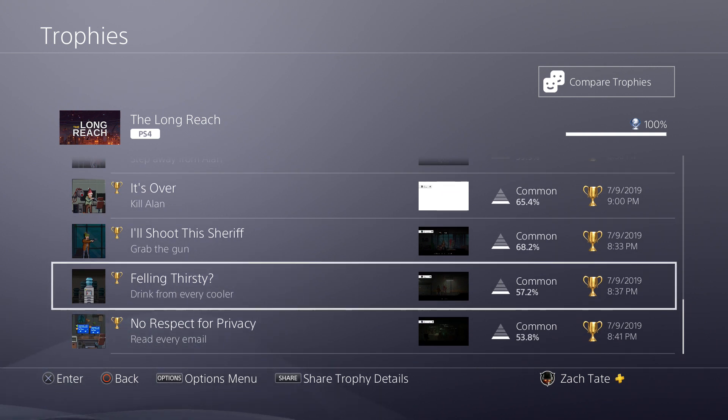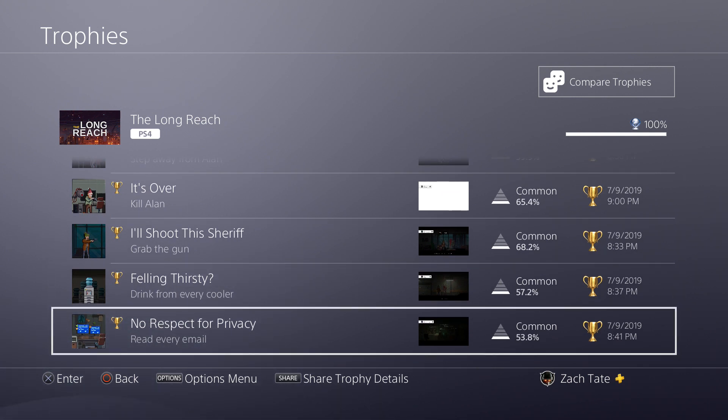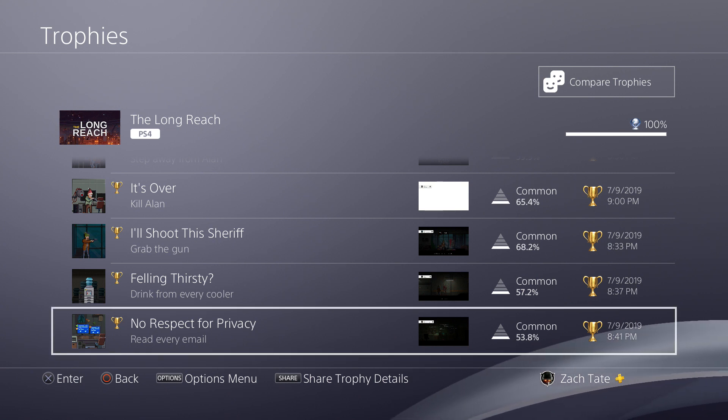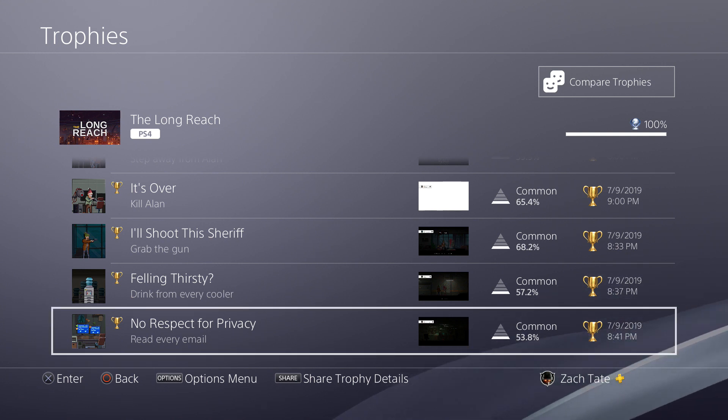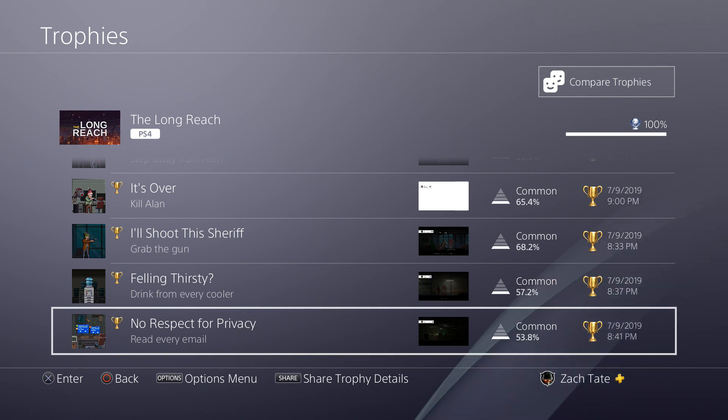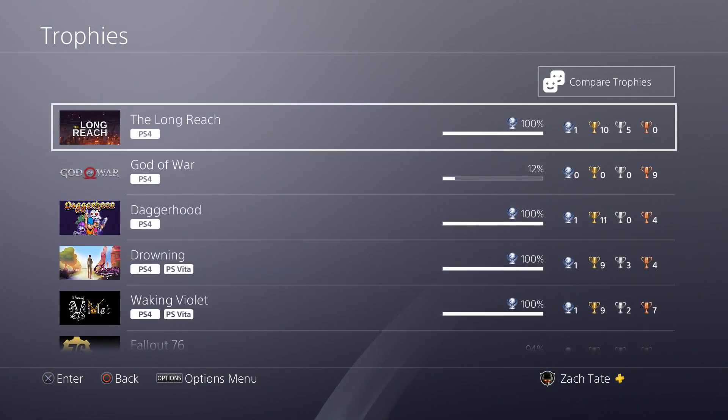Finally, you have two collectible trophies: drinking from all the water coolers and reading every email on the computers. As long as you're following a guide this shouldn't be a problem. Just keep these in mind throughout the game, and if you ever do die, make sure to go to the most recent one if you were near one, just to be safe to make sure it counts. Thankfully the game is pretty short, so it's not a big deal if you have to replay it.